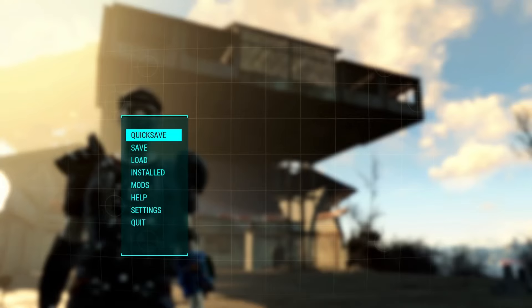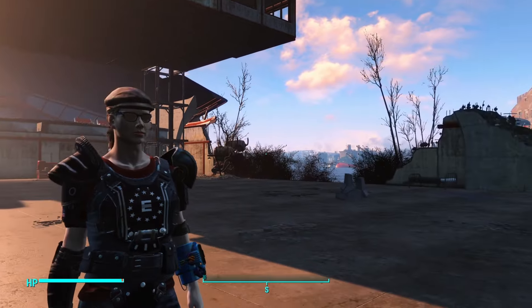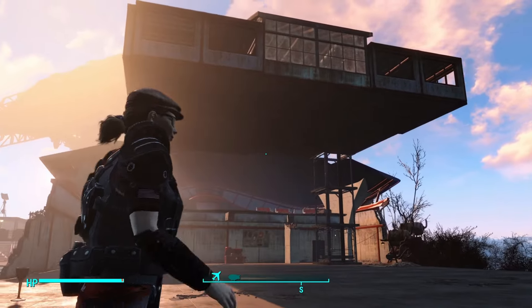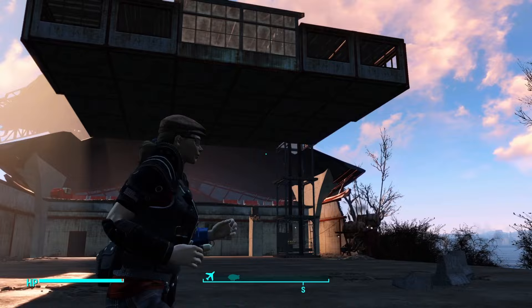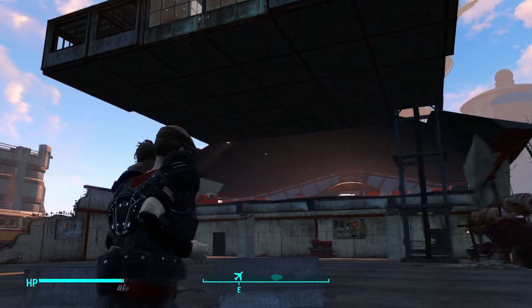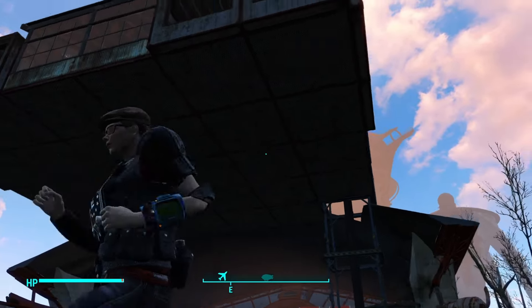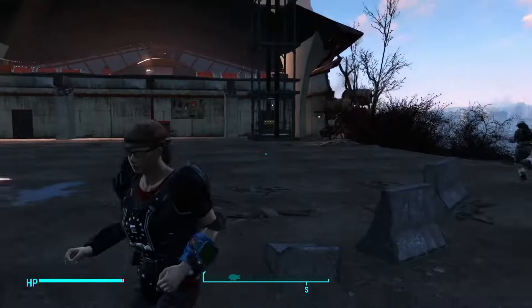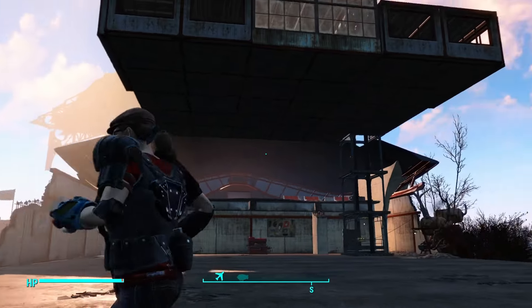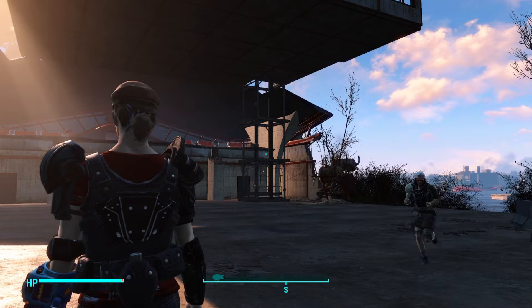Welcome back to Fallout 4 at the airport. Today we're going to continue working on this big building. I'm going to be putting some oversized pillars in the front here on the left and right, kind of at the crossroads of the four pieces of flooring that make the corners. I want to try to get these pillars right in the center.